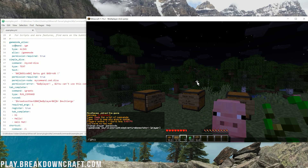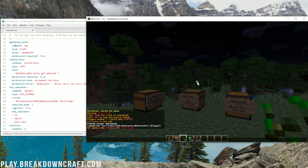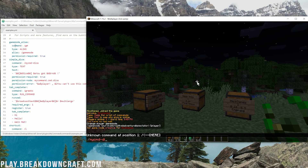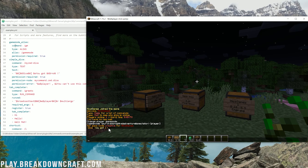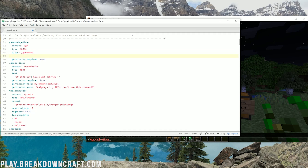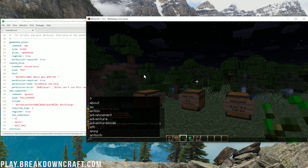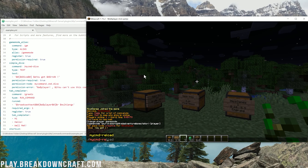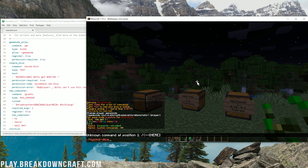We're going to zoom in and check things out. First, let's use the slash gm alias — if we do slash gm creative, it works. We can also do slash mycmd-dice and roll it — there we go, we rolled a three. You might notice that comes up red. That's because it's not a registered command. We can set register to true and save that.